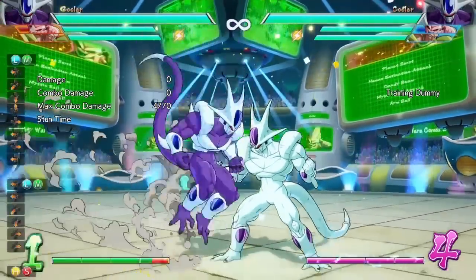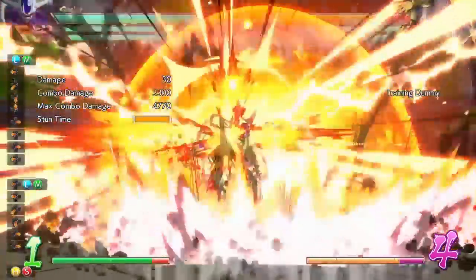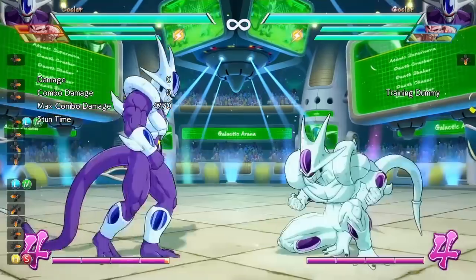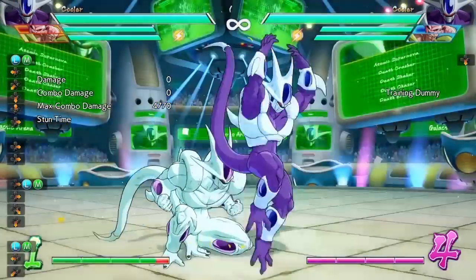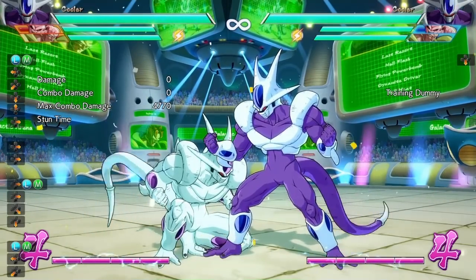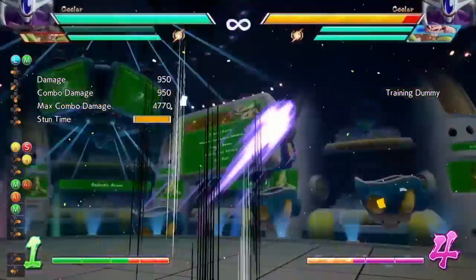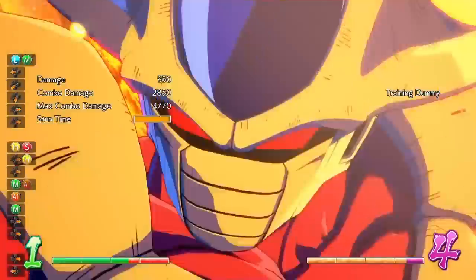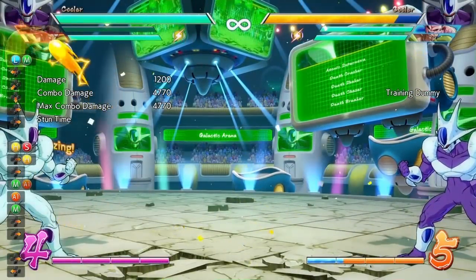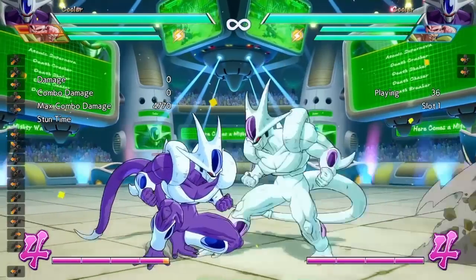The last thing I want to go over with Cooler is that his air level 3 super is a command grab — an air command grab as well. It will catch standing opponents if you're close down to the ground. This is pretty good. The only thing is that if your opponent is crouching, it will completely whiff. But what makes this pretty good is when you incorporate it into your setup: when your opponent goes to stand block something, you can easily just cancel into the command grab that does close to 5,000 worth of damage for free, basically, if you make the right read.